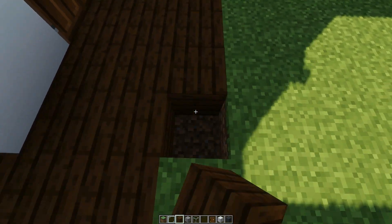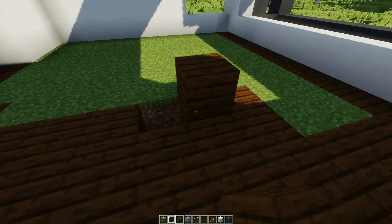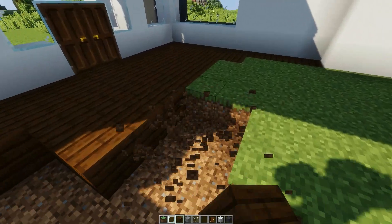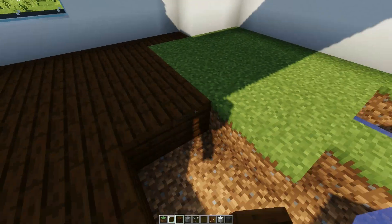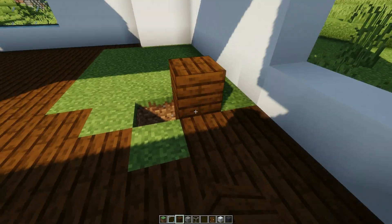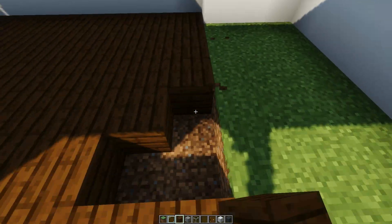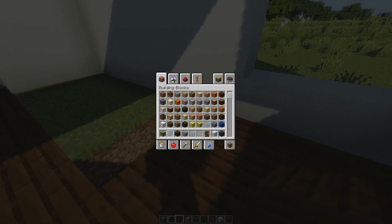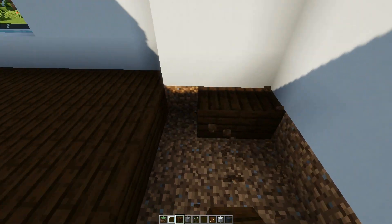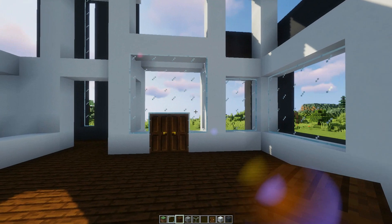For a slightly more modern look — well, I would say dark oak planks look pretty modern, because I feel like most modern houses have these kinda dark wooden floors. But other blocks that I think would work well would be smooth stone slabs. Oh — that's what the smooth stone slab is now. So you could probably use those instead. They're a very clean looking block — they'd probably give a very nice look.